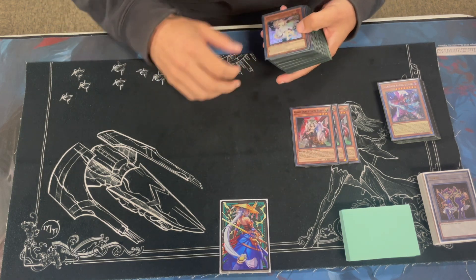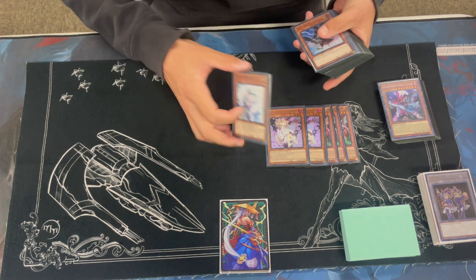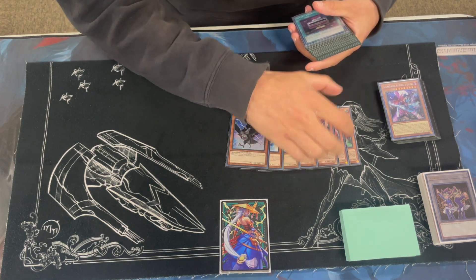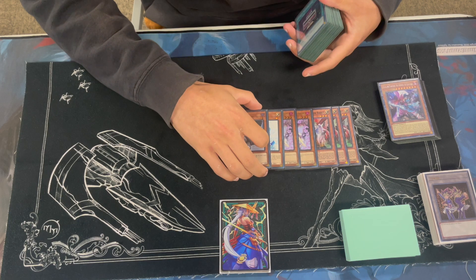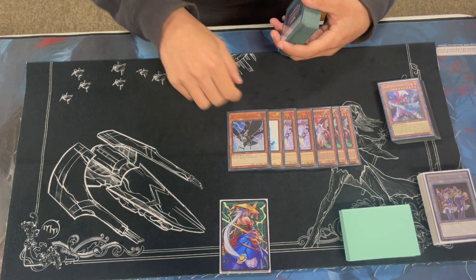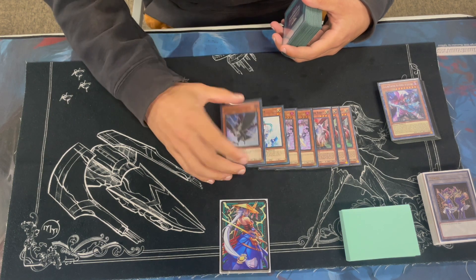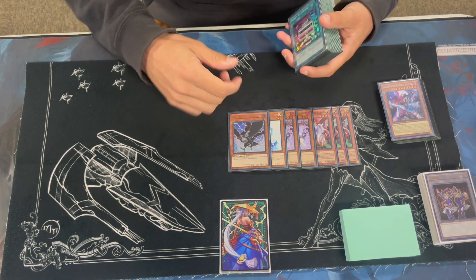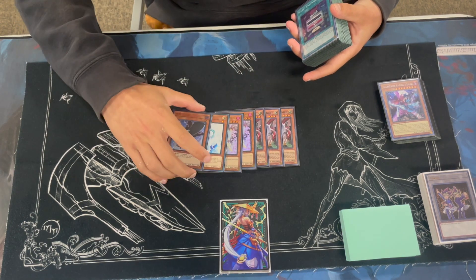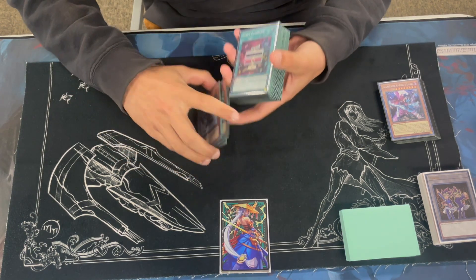For the hand traps, running 3 Ghost Ogre, 2 Ash, 1 Veiler, and 1 Crow. Ghost Ogre is just solid. This was typically kind of left over from meta stuff. But Ogre's good, Ash is good, Effect Veiler's good, and Crow's good right now. Also, these are the hand traps that kind of hurt my deck the most. I don't have Bell, but I don't have a Bell, so...